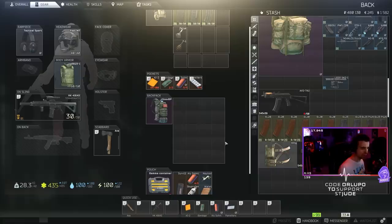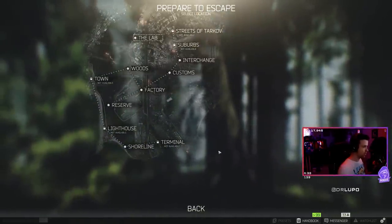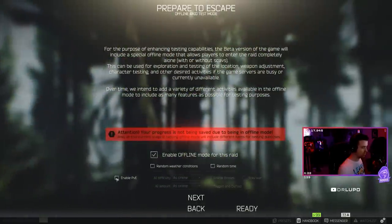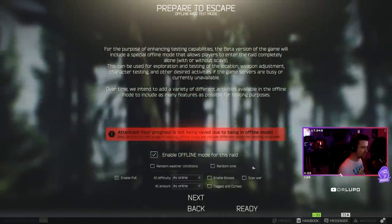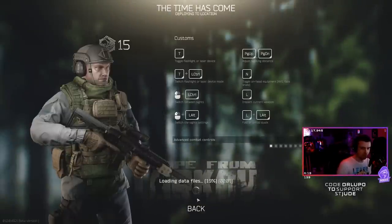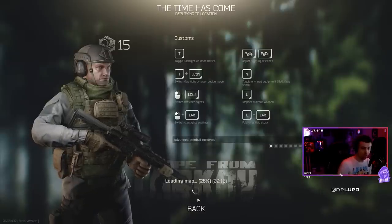I'm going to show people what the game looks like, especially if you're new, in a way that is literally zero risk to me. You can choose any of these maps. I'll do a brighter one — I can get into Customs at nine o'clock. I'll do it in offline mode with PvE. This run won't save, so if I die I won't lose anything, and if I get out I won't keep anything. I just want to show people the last couple of things about the game.